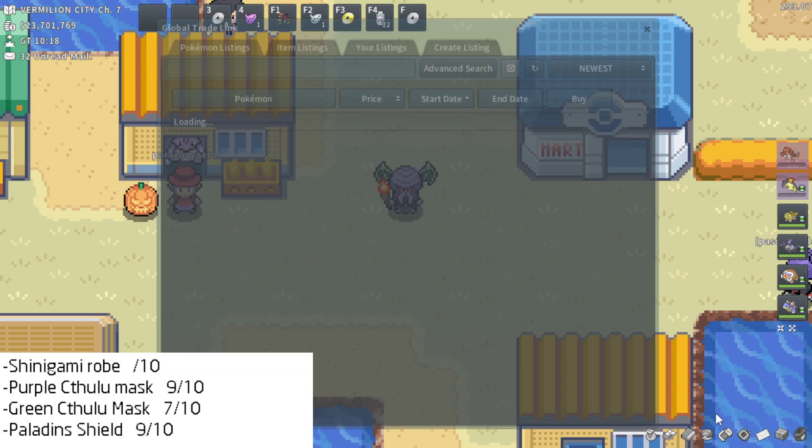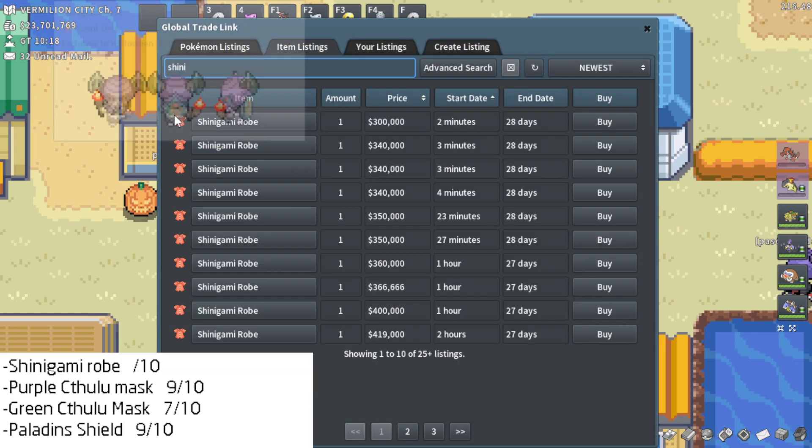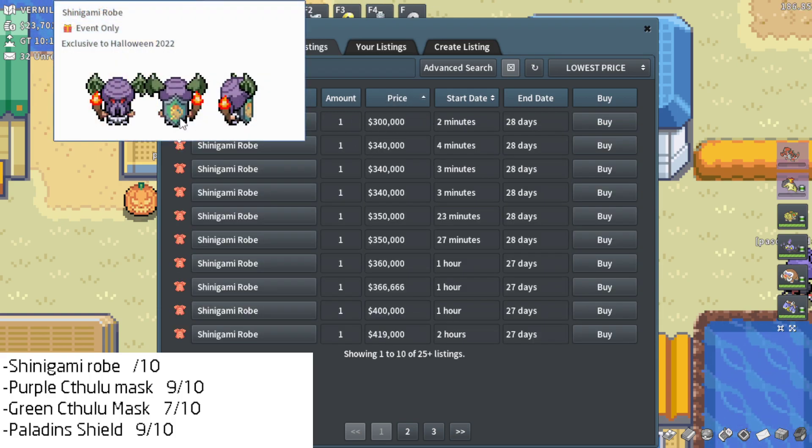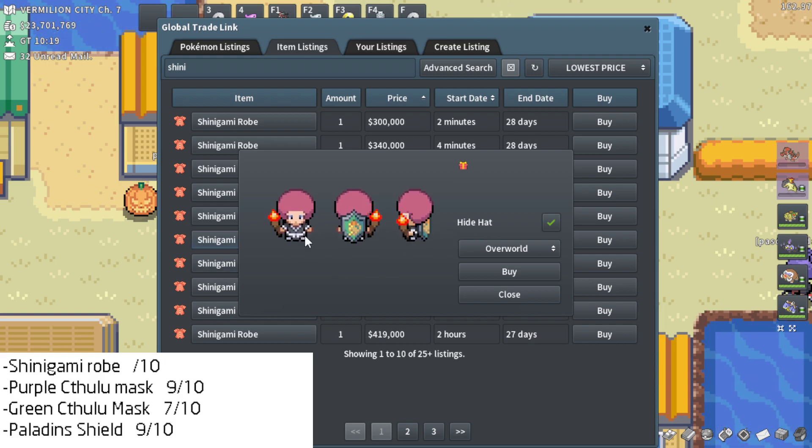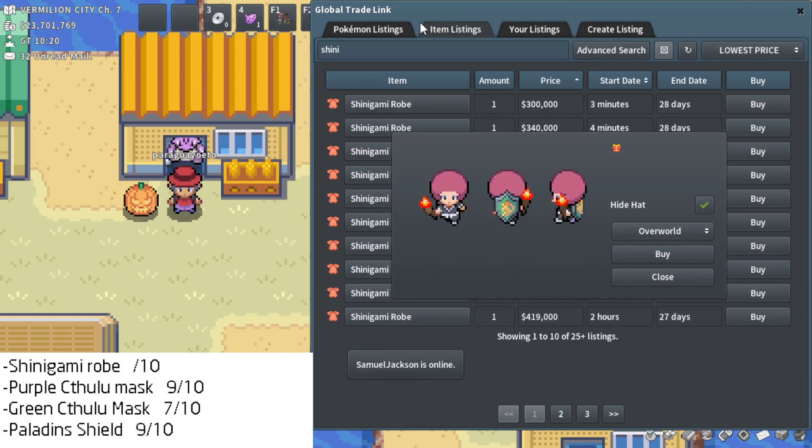Moving on to the Shinigami Robes. The cheapest Shinigami Robes are 300k at the time of recording. It seems to be some sort of black and white kimono or type of robe. I like the Shinigami Robes in theory, but I actually don't think it turns out super well in game. The issue is I think most body vanities are just kind of boring in Pokemon. I would love to see more drastic body vanities. I think I've got to give it a 6, unfortunately — I don't think it turned out as well as I would have liked.